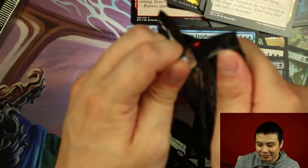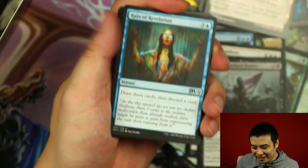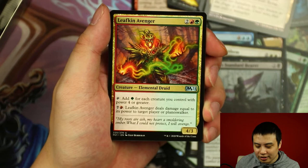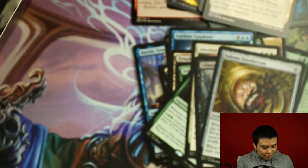We currently have 5 more booster packs left. Will this be a high-end booster box? It already is a high-end booster box considering all the pulls we've got. But a man can dream. Reign of Revelation, Burlfist Oak, Leafkin Avenger. And Sillium Simulacrum as our rare.